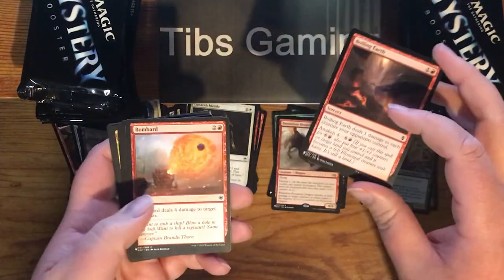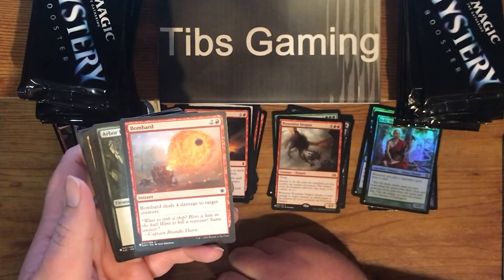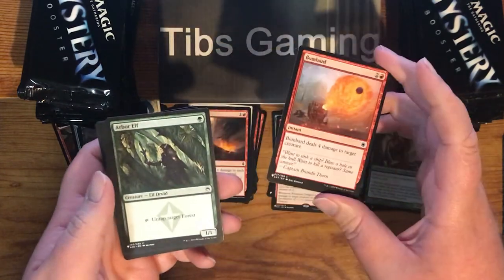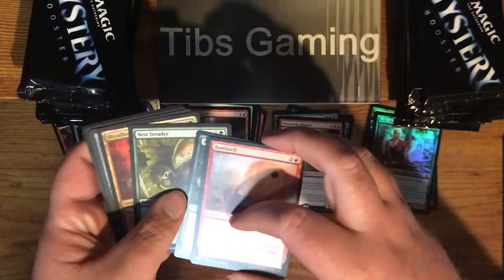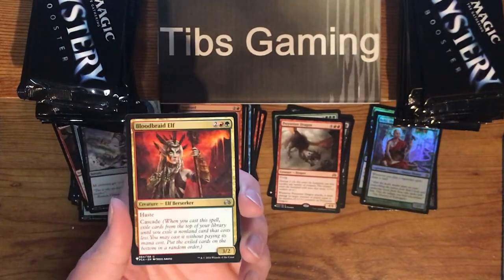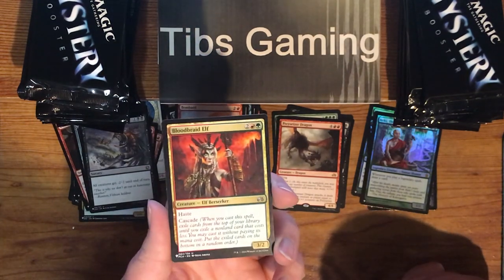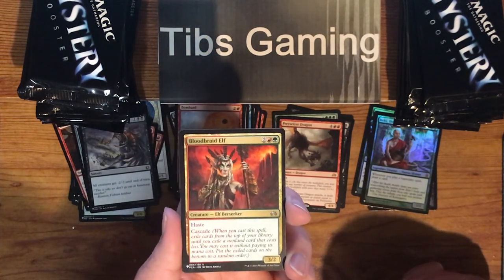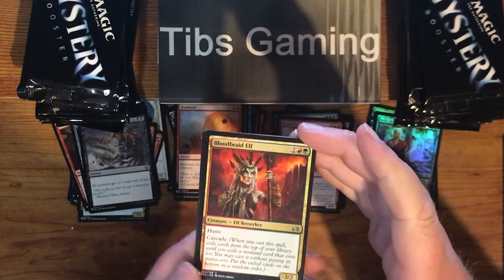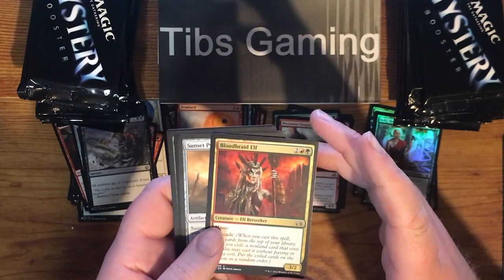Bombard — what set is that even? Game Knight, I bet. Okay. Elber Elf. Nest Invader. Bloodbraid Elf — that's back. I kind of have a hatred of this card because a friend of mine in my playgroup is obsessed, and you can only lose to the same card so many times before you just get tired of seeing it. But I like the new art, so it's got that going for it. Planechase Anthology — I guess it's not that new. New to me.